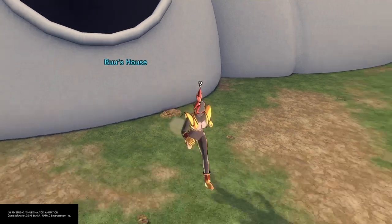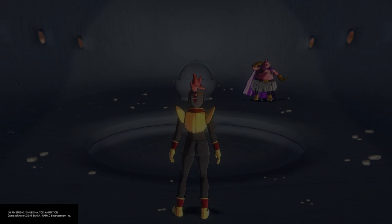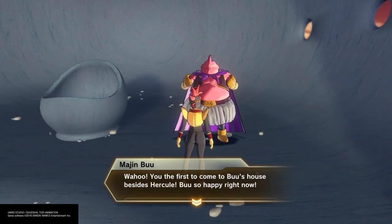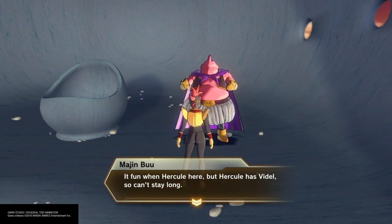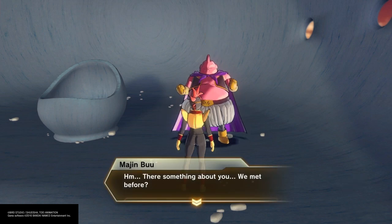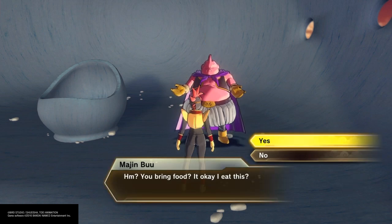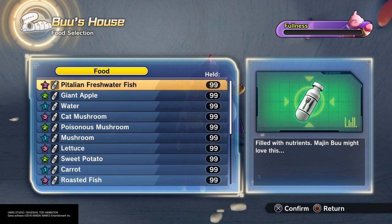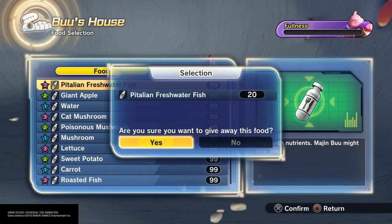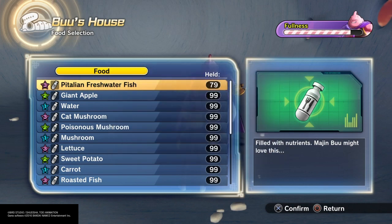One thing you're going to need — and you're going to be able to find this all around Conton City — is food. Lots and lots of food, because you're going to have to come in and feed Boo. It takes a lot of food to get to the point where you can unlock this. So make sure every time you're flying around, find some food, go buy some food. I always use three-star items. I've got max on this modded account, and it's taking 20 to fill this all the way up.